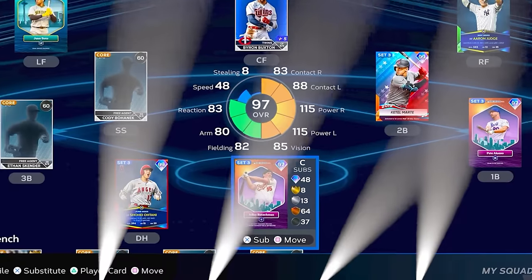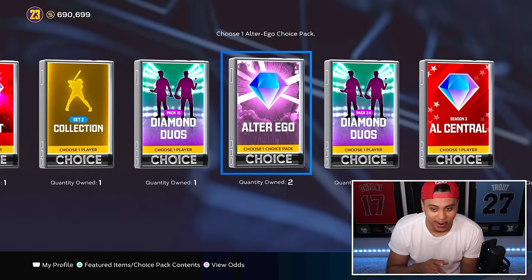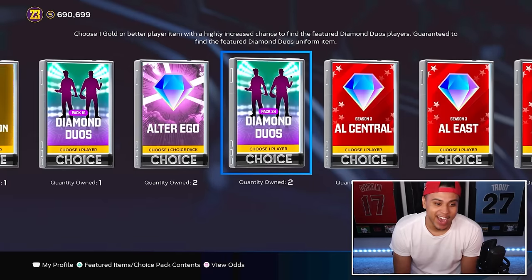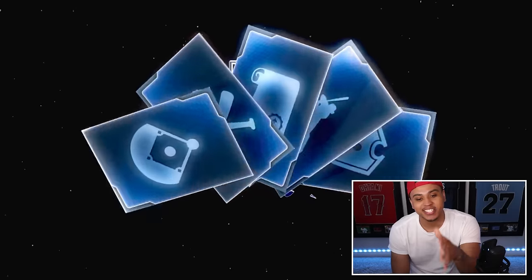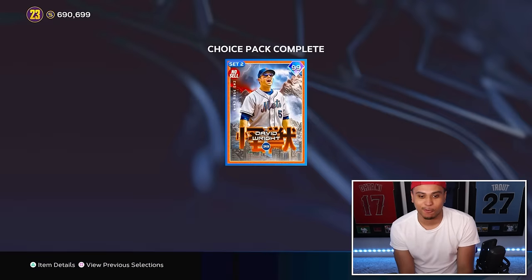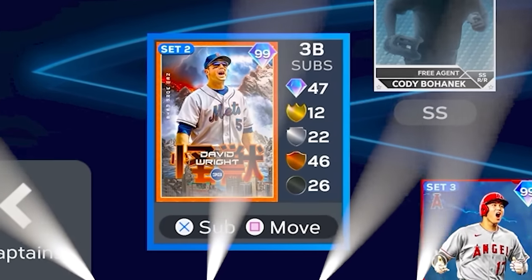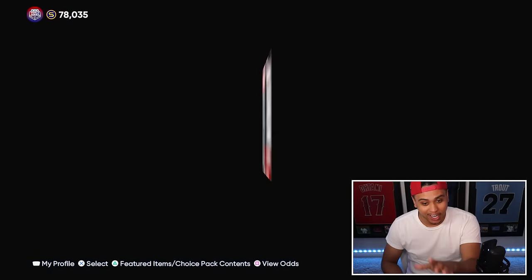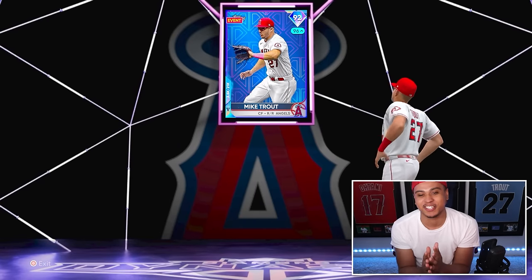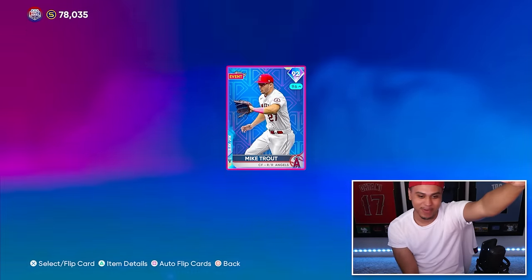We get purple lights - we pulled JT earlier but now we have to decide: do we add Adley Rutschman or stick with JT? Adley replaces Realmuto at catcher. We also get one free choice pack - I've got so many choices but I think I'll go with the set collection pack. We got David Wright, Randy Johnson, and Hank Aaron - David Wright's gotta be the move. He joins as our starting third baseman. We still had the chase pack from MLB The Show 22 - we pull Mike Trout! We just pulled live series Mike Trout in 2023!